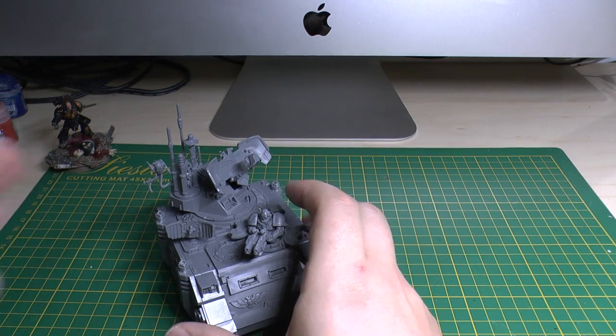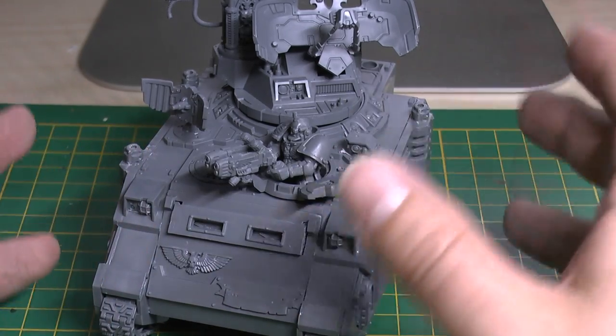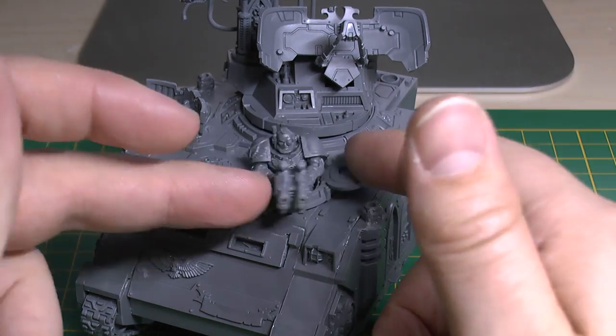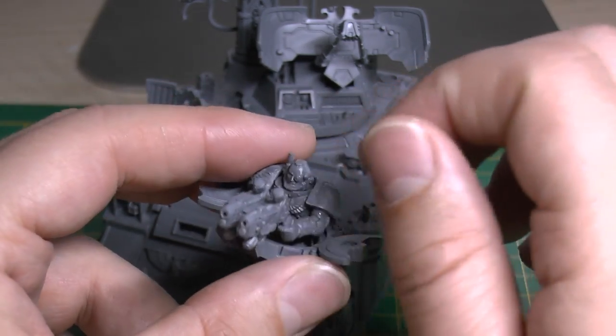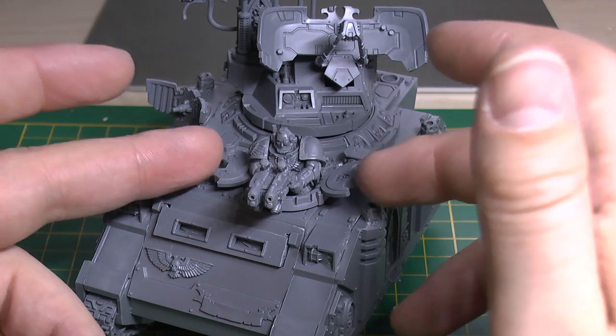Here's the Rhino Primaris — let's have a look at the tank itself. What I've done is just built it as it is on the box and in the instructions. This figure is kept loose because it's going to be easier to paint his face and things, and I might just keep him loose so he can rotate almost all the way around — useful for setting up scenes and battle reports.